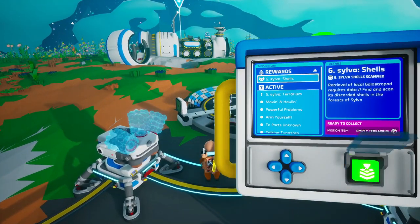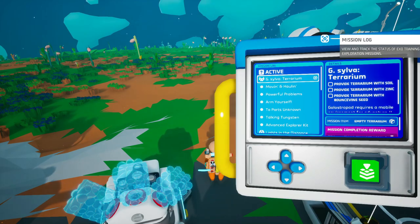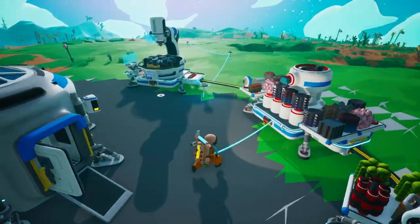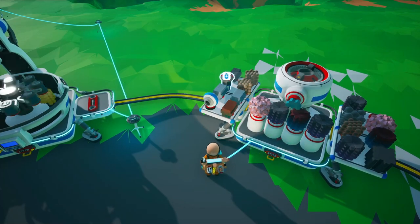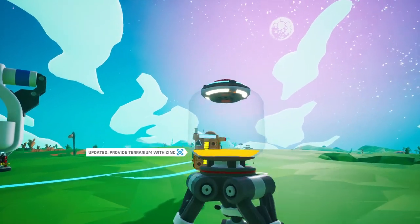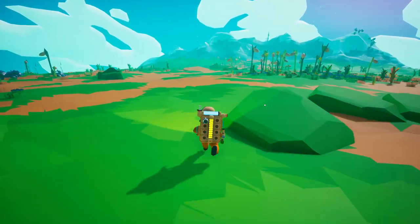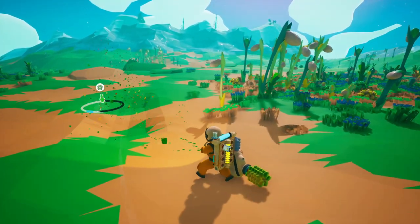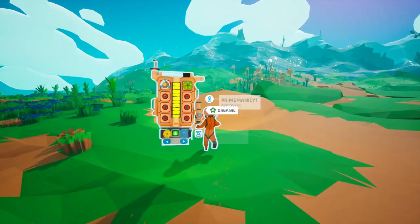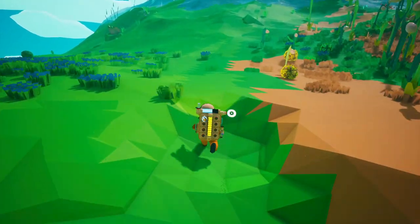Oh yeah, we got the shells. So we get this empty terrarium which we then need to fill with soil, zinc, and bouncing seed — which is over in that mountain back there. Soil I'll get from digging up the bouncing seed. We're going to put it here and put the zinc in. That is our very first layer. Let's go over to the mountain and get the bouncevine seed and some soil. I'll fill the soil on the way there.